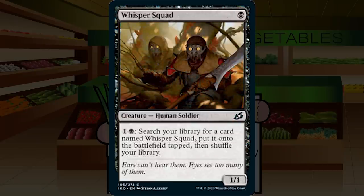Our second last card is Whisper Squad — a single black mana for a creature human soldier at common, a 1/1. Pay one and a black: search your library for a card named Whisper Squad, put it onto the battlefield tapped, then shuffle your library. Big no. I don't want to play a 1/1 for one. Yes they could be mutate platforms, but you can find better cards. Getting multiples of these and finding yourself with some more 1/1s doesn't do much for me. I think it's a trap. D — I don't want to ever play Whisper Squad.